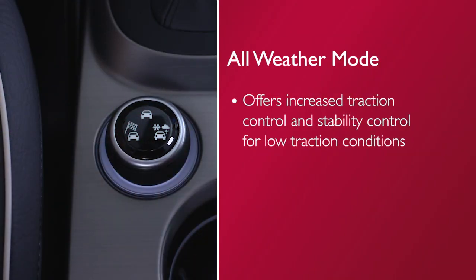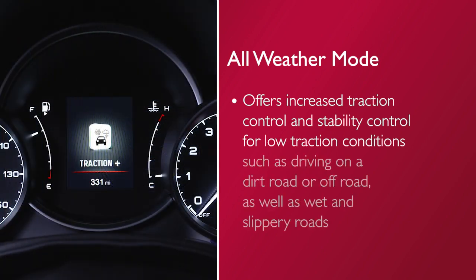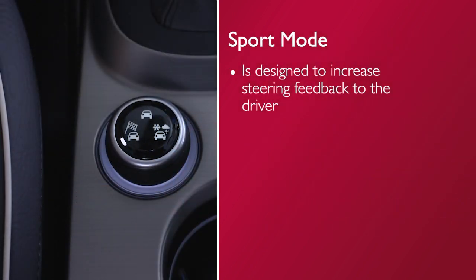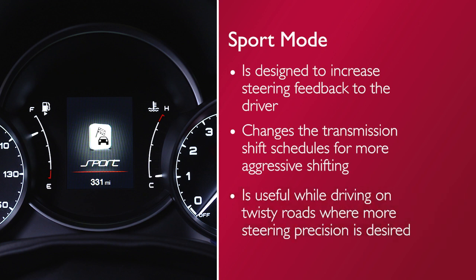All-weather mode offers increased traction control and stability control for low traction conditions such as driving on a dirt road or off-road, as well as wet and slippery roads. Sport mode is designed to increase steering feedback to the driver with a slight increase in effort and changes the transmission shift schedules for more aggressive shifting. This driving mode is useful while driving on twisty roads where more steering precision is desired.